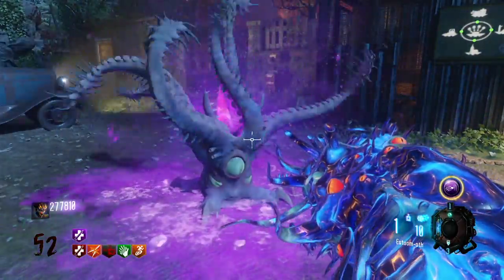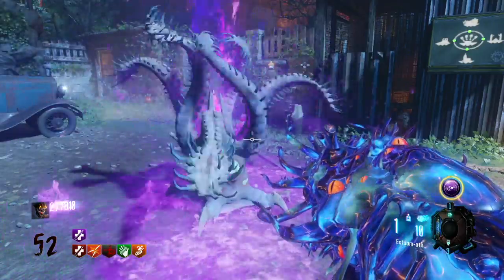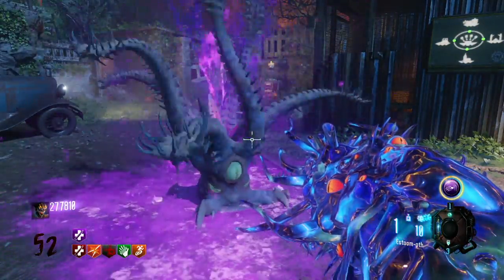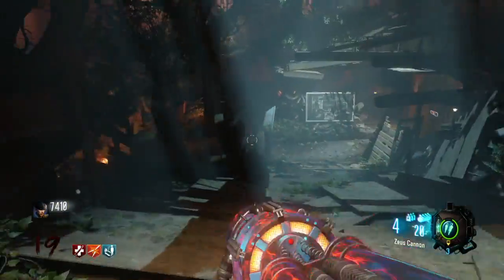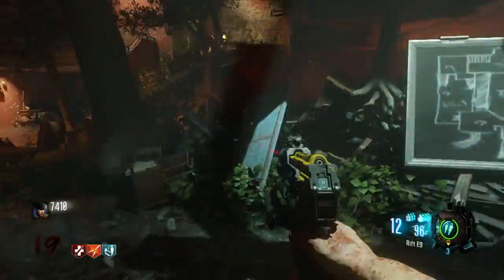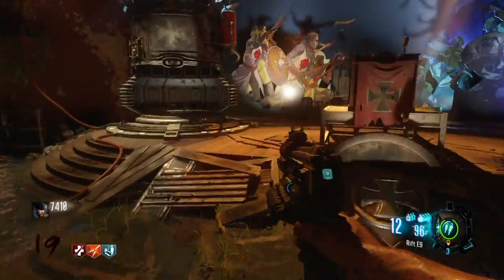Pretty cool upgrade, and super simple to do if you're using your little Arnies throughout the game. All you have to do is come to this window and throw them in there to get it to work. Anyway guys, if you enjoyed this be sure to leave a like and subscribe for more Black Ops 3 Zombies content — I got more coming your way and I hope to see you in the next one.